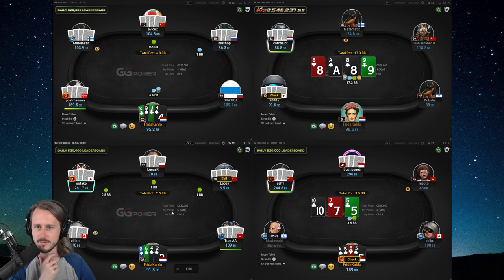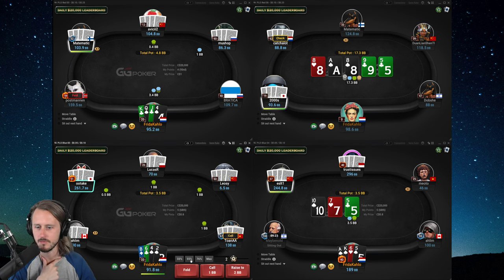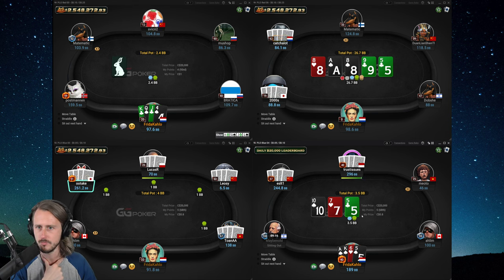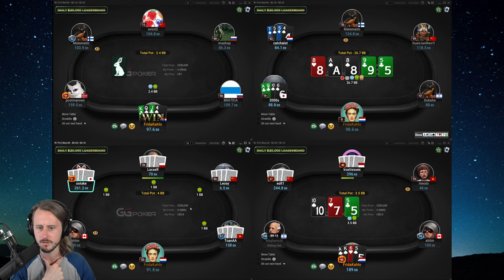Open raising top left: King, Queen, Jack, Four. Bottom right: we have bottom pair in a three-way pot. We're gonna start with the fold.